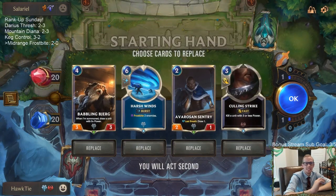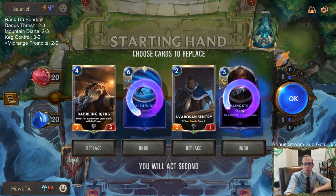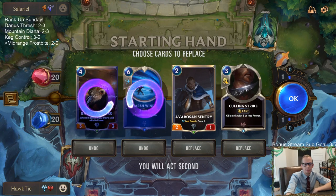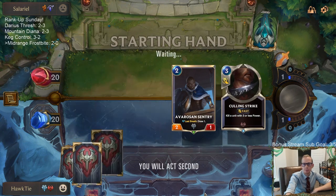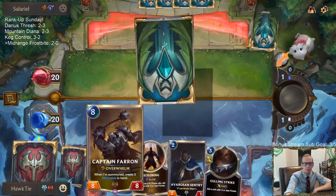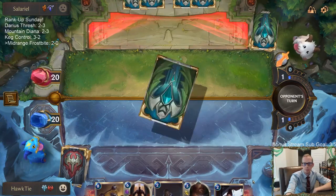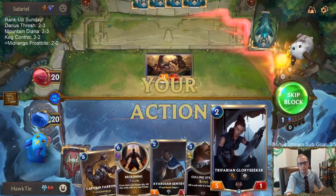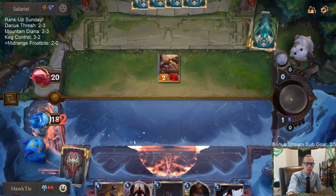Let's see — mulligan Tom Kench, Shiraka, not mulligan. Babbling Björg I guess we mulligan. Wow, love Reckoning. Can we set up Glory Seeker plus Reckoning? It'd have to be Reckoning on turn four.